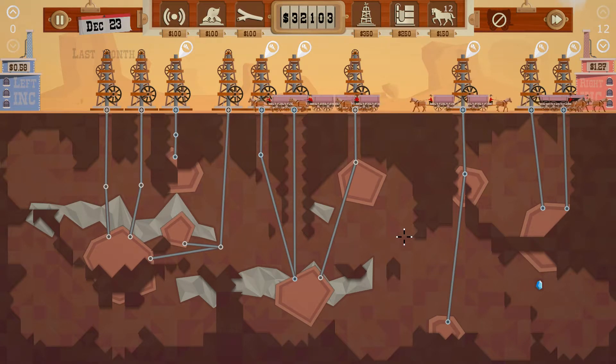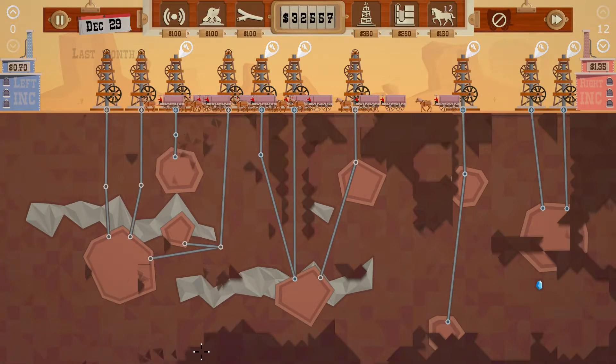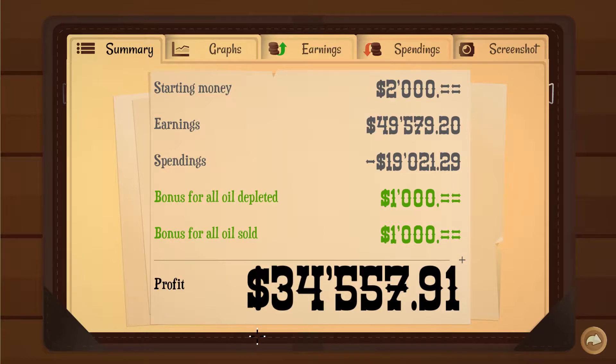Are we gonna get the bonus for clearing off the map or not? Is the diamond counted? Yeah, it's all quiet — you guys are all empty just sitting around. Yes! Did we get the bonus? Yes — bonus for all oil depleted, it's only a thousand, and I spent about 350 to drill down there. Bonus for all oil sold — another thousand. So 34 grand total.